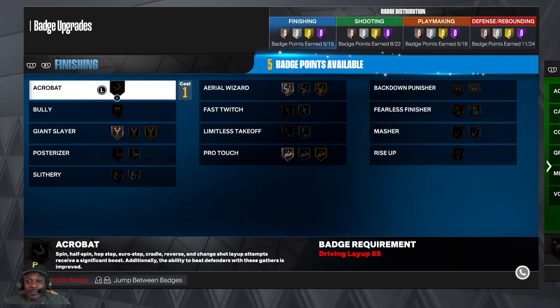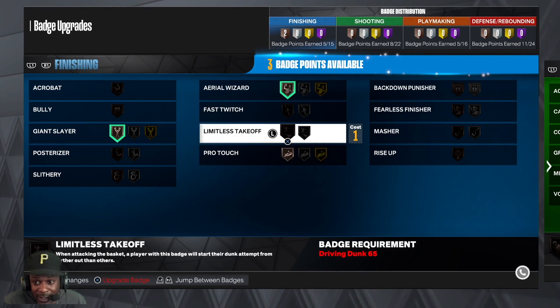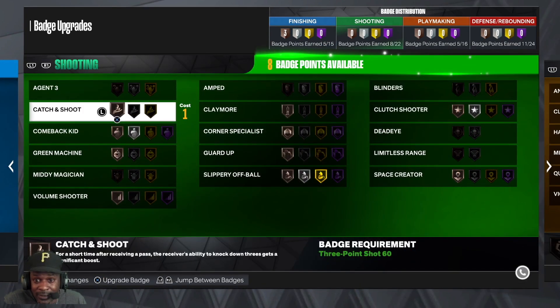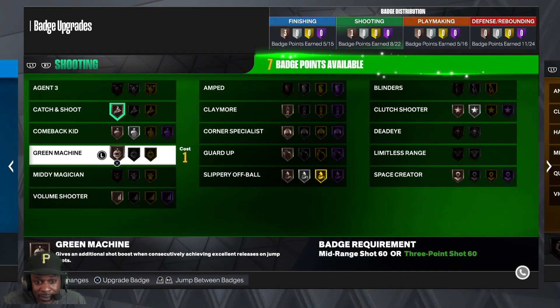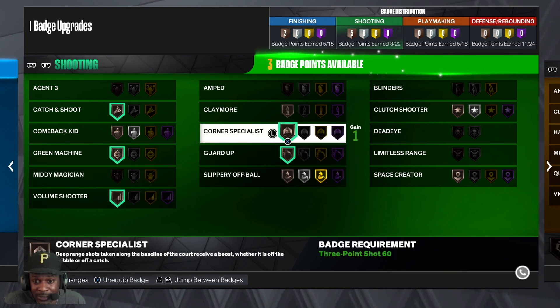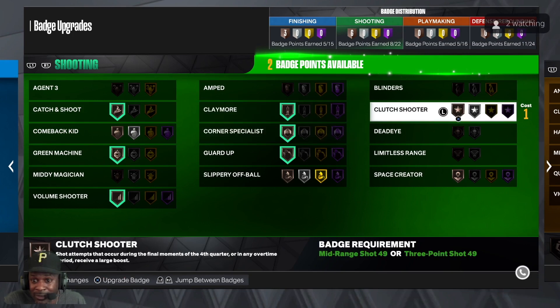We need them all on defense. I didn't even look at my finishing badges. We'll make it work. Giant Slayer — we're taking that off the rip. Aerial Wizard, Pro Touch. We get eight shooting badges: Catch and Shoot, Green Machine, Volume Shooter — good badges to start off with. Guard Up, Corner Specialist, Claymore, Clutch, and Space Creator.